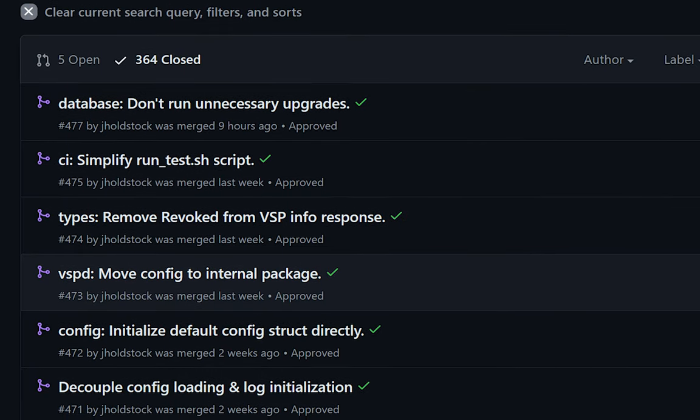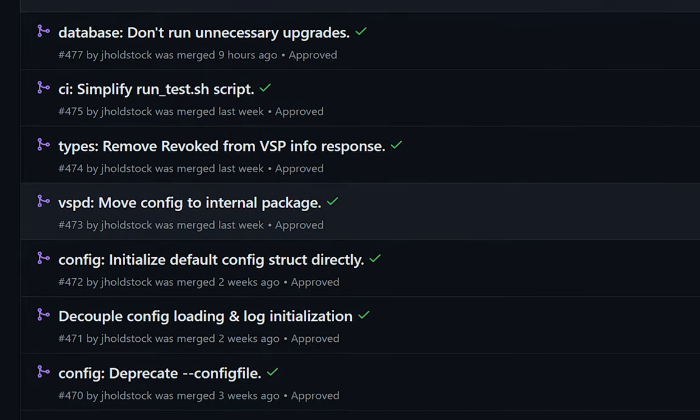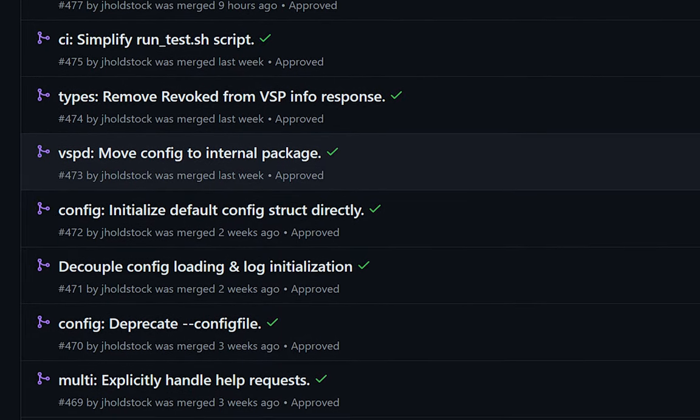Looking at other development updates, the voting service provider software called VSPD has made a number of optimizations in conjunction with the Decred version 2 release.